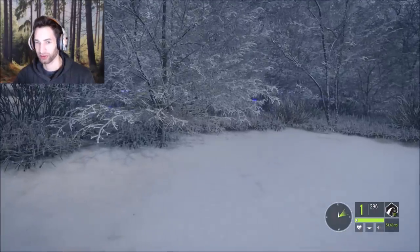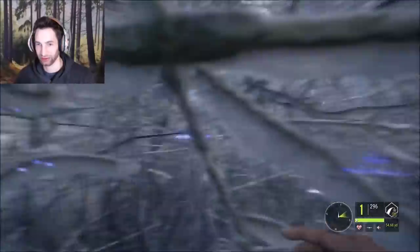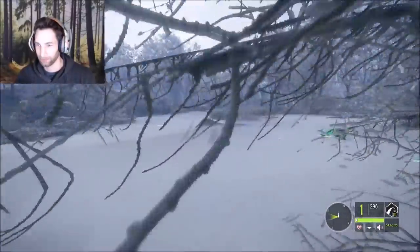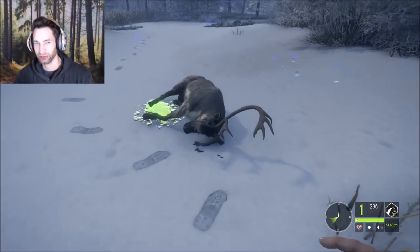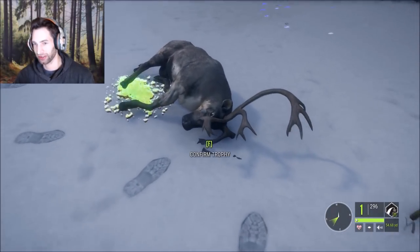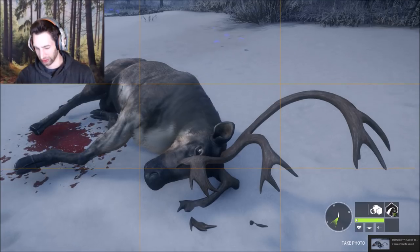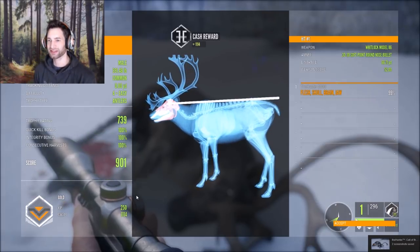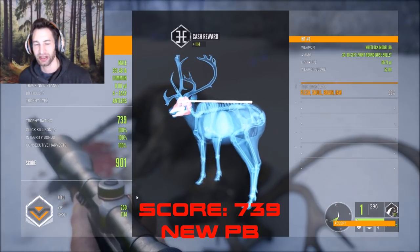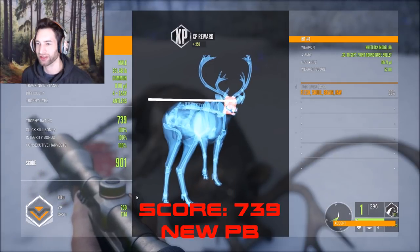I really want to track down the one we just took a shot at. I think we should be all right as long as we claim the animal rather quickly before getting another animal that we wounded. Let's claim him quick, take a really cool picture, and pick him up. We got it — 739 score on him, 901 total. That is my new personal best in reindeer — that is a monster!